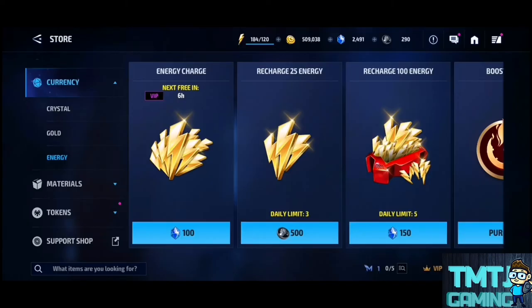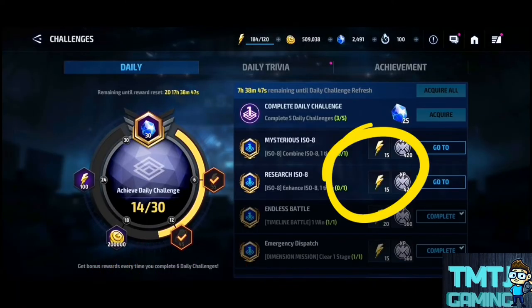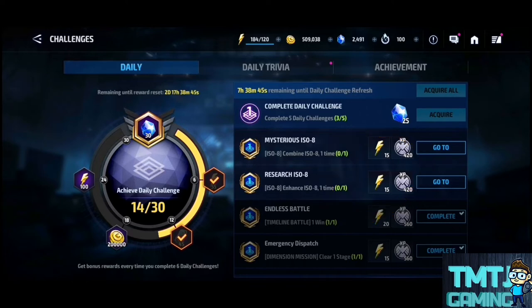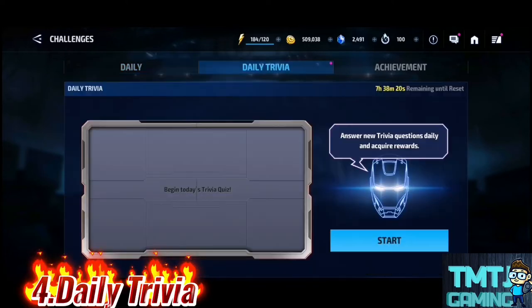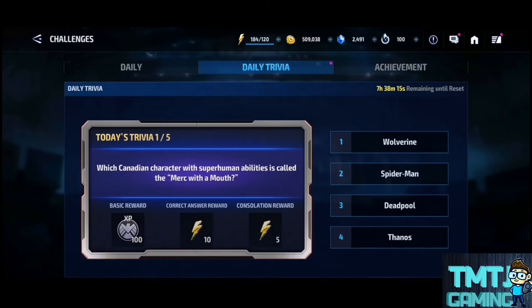Here are the two tips. You have the daily question, you have the energy. If you have a daily question, you will have a reward free and energy free. If you have a daily question, you will be able to do this.